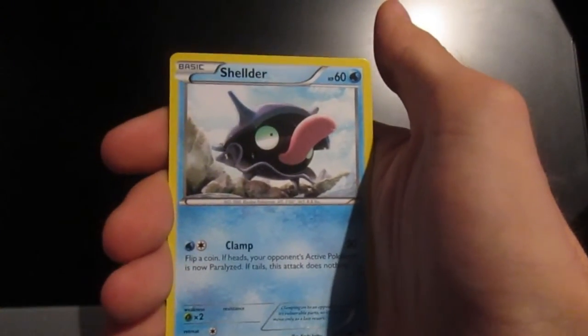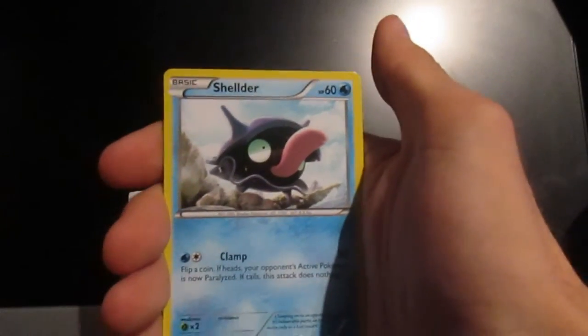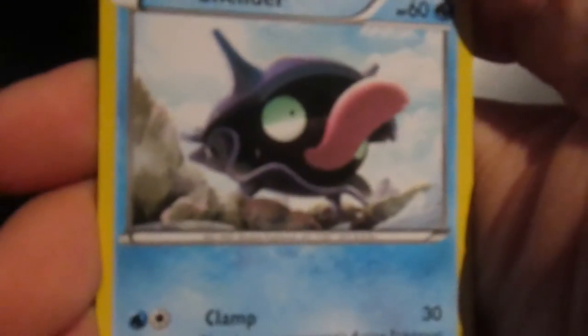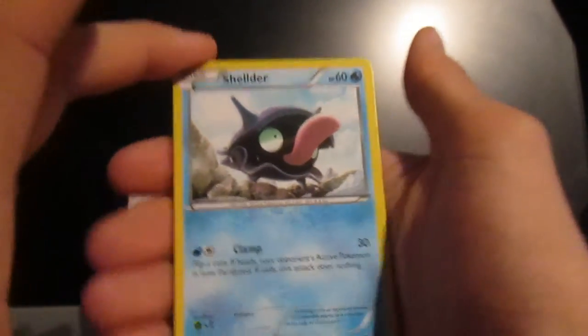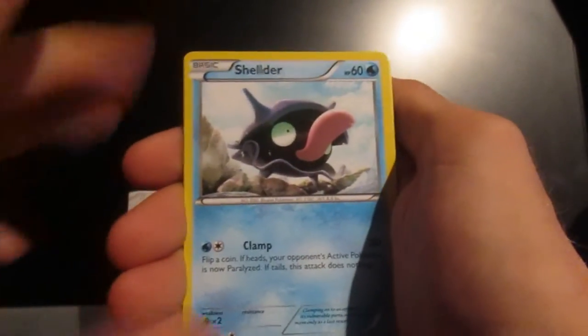Seedot again, another one. Then we've got his buddy there. Here's one I definitely do know — it's a Shellder, and the art on that looks absolutely insane. That looks well cool. Clamp — nothing too crazy on that. One energy, two energies for that: Colorless and Water, 30 damage, not too bad. 60 HP — pretty good.